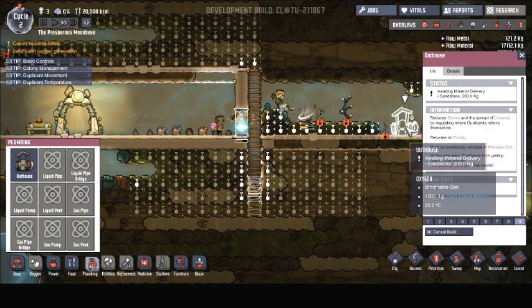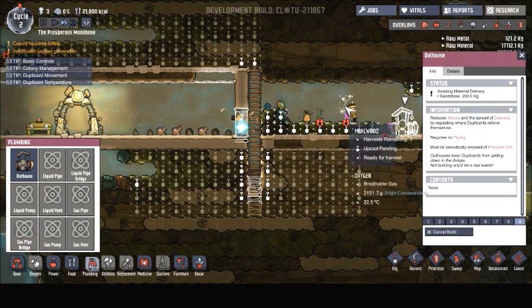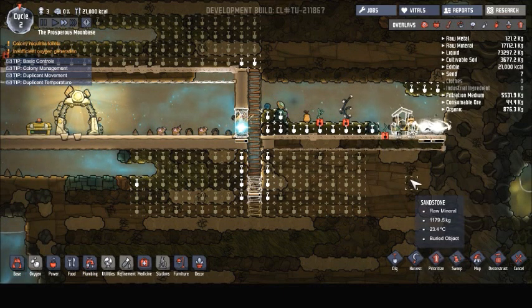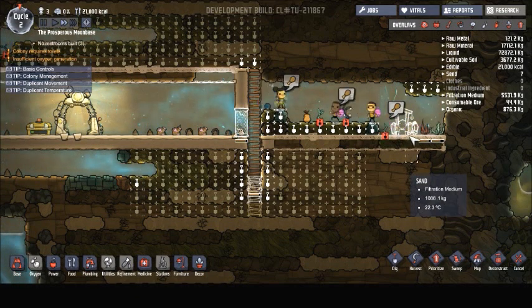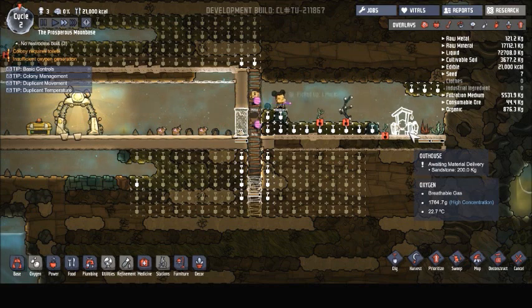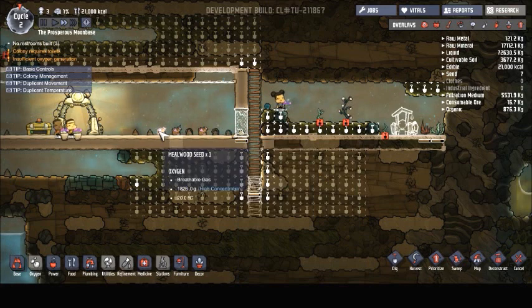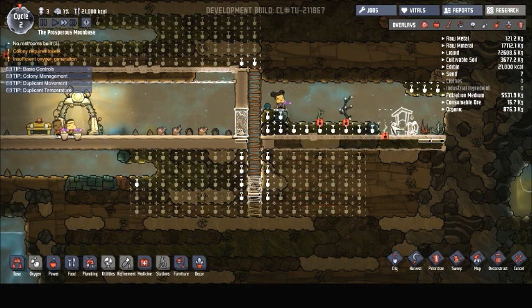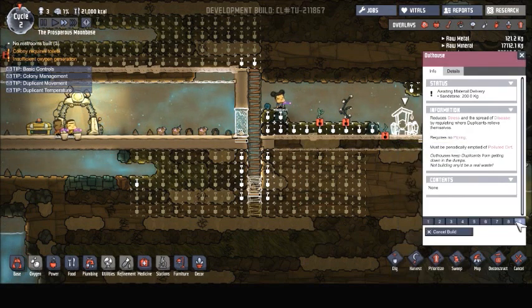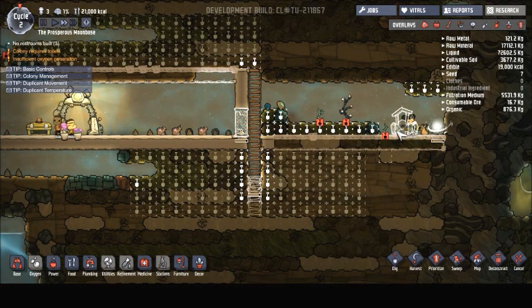We need to start getting the outhouse built sooner or later. Start working on that. Come on guys, you guys need to work on that outhouse. There are those mule wood seeds — we are going to have to collect those, but we need storage containers. I know you guys need a bathroom, you guys need to hurry up and build it. I know you have more than enough materials to do that.